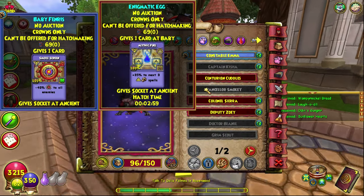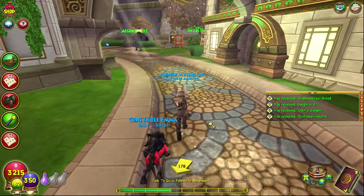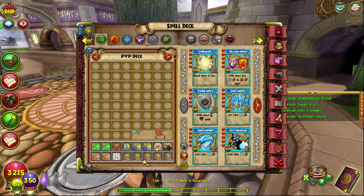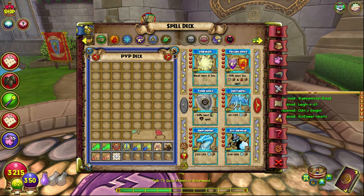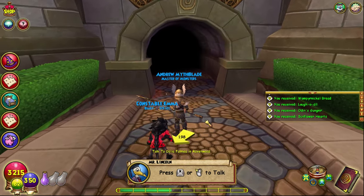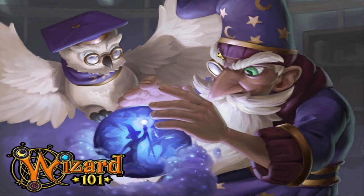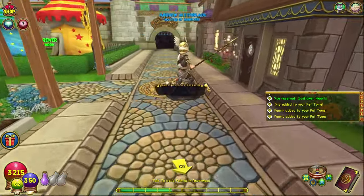That has been our fantastic pack opening. The pets have about two minutes left. We're gonna go and cast this cool treasure card Storm spell. Let's equip this one and head out. It's a five-pip spell. Let's go to Golem Court — let's put on a mount quickly. We'll do it in this gear just to see what it looks like in battle.